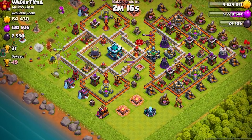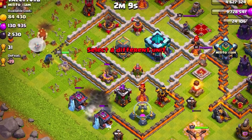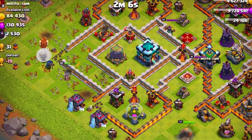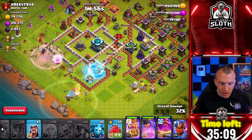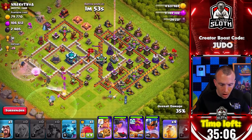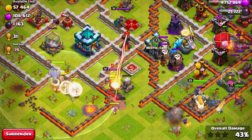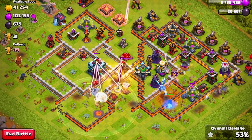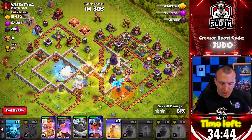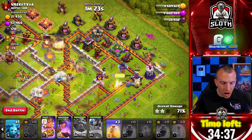The queen is working pretty good down this side. Starting with the king and a couple of wizards. Let's break the queen into this single target inferno compartment — I have a freeze spell and a rage. Let's freeze and send the miners directly in. The king is over there with the RC. Why don't I send the battle blimp towards the eagle? We actually have an E-drag inside the clan castle — not expected. Let's use another heal in the middle. Looking pretty good here, and I need to consider using hero abilities to protect them.